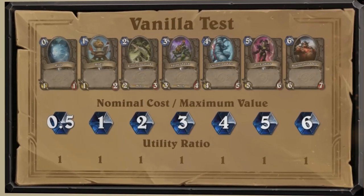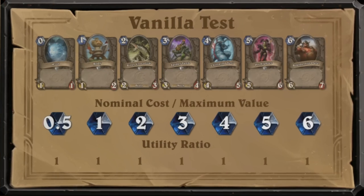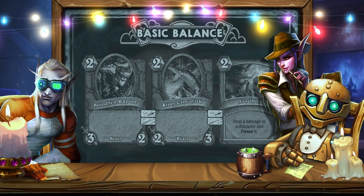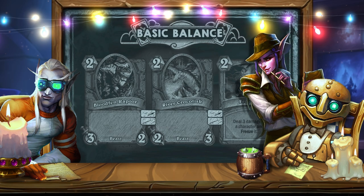If the actual cost of the card fully corresponds to the nominal benefit, this indicator is equal to 1. This balance is well represented in basic Hearthstone cards. The rules of the basic set are still a solid foundation for the development of new cards. In practice, everything happens a little more complicated and interesting, but the main idea has remained the same over the years. Due to the proportion between the cost of the card and the value of the effect, each turn can provide you with a limited and predictable amount of benefit, which increases proportionally with each additional mana crystal.